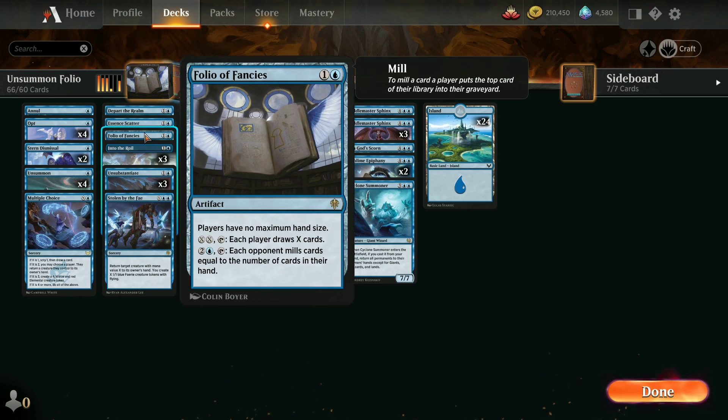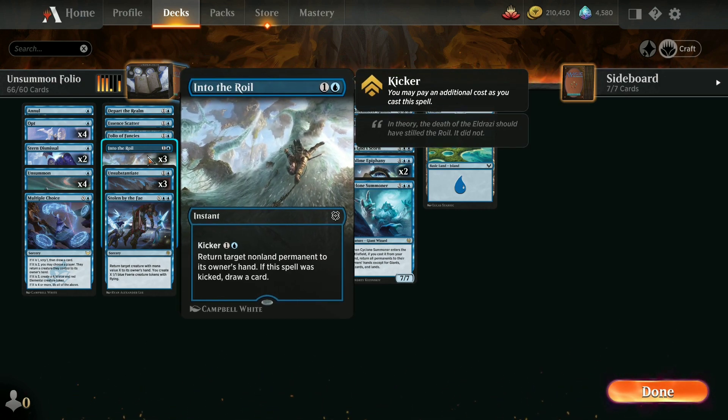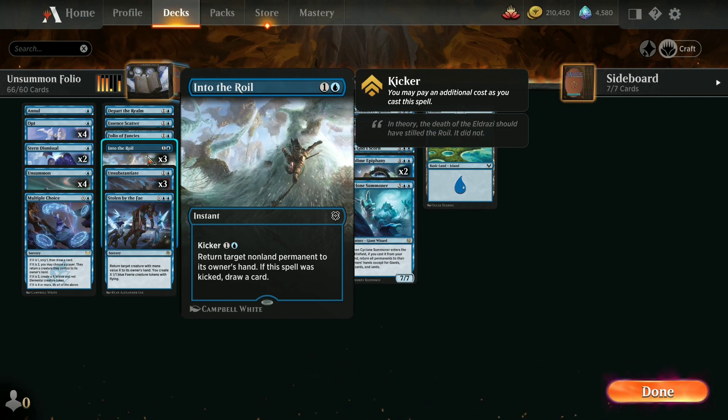We talked about Folio of Fancies — if you've got enough spare mana, you can actually have both players draw a bunch of extra cards too. Three copies of Into the Royal, where if you kick it, you can draw a card as well as send something back to their hand.